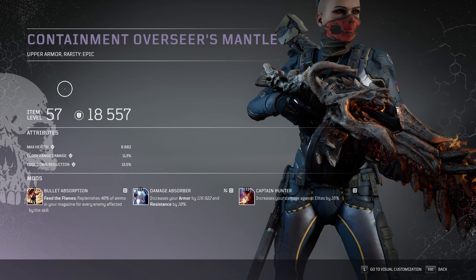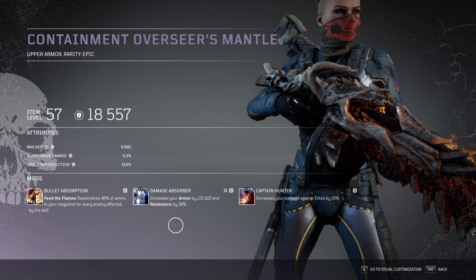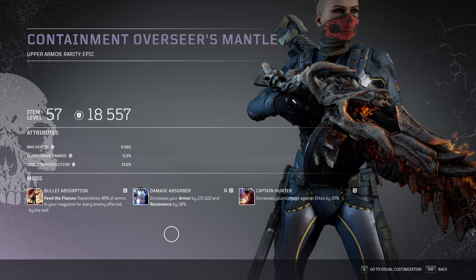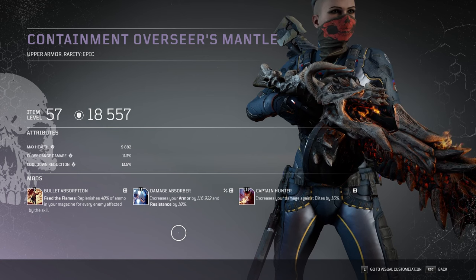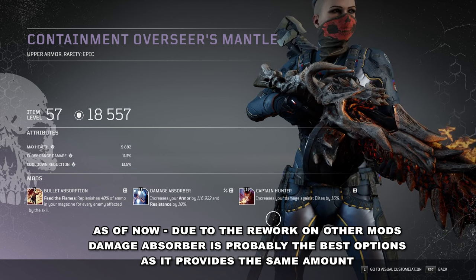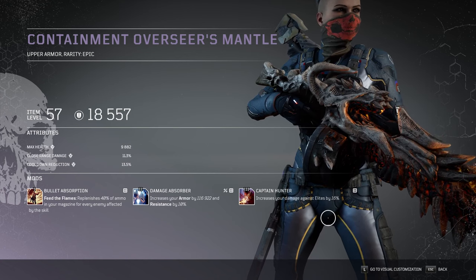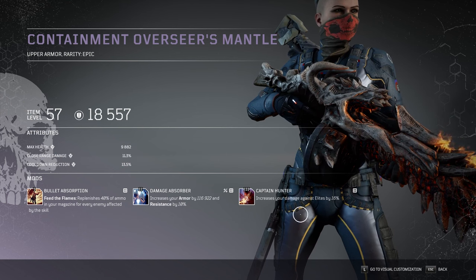The chest piece is the only Apocalypse gear I have. I have Bullet Absorption — this way we will never run out of Volcanic Rounds. Damage Absorber in my opinion is a must; the Firepower Pyromancer is a little squishy and you will need the armor and resistance especially when you fight the last boss, the Arbiter. Counter Hunter is one of the best tier 3 mods — 16% more damage against elites. It was nerfed a little bit but because we have the Pax trees and Ascension levels, this was just deserved.